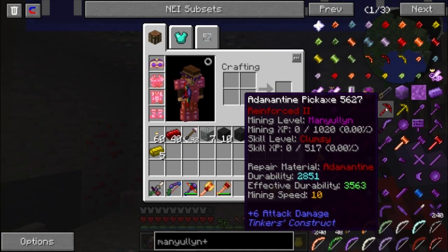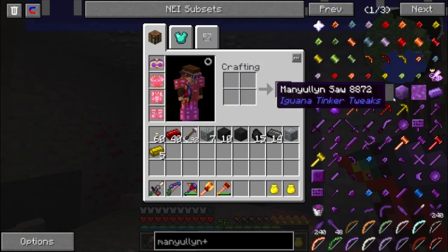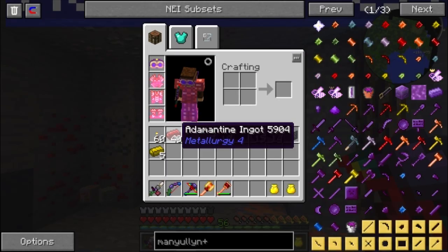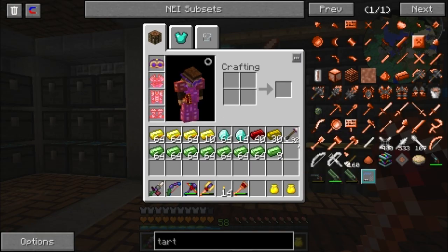I've decided I'm going to make all my tools out of Adamantine and all my weapons and armor out of Tartarite. I kind of want Adamantine armor because it's all red and looks really cool, but Tartarite is better so I'll do that instead.